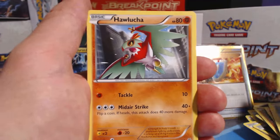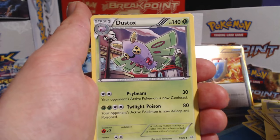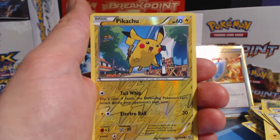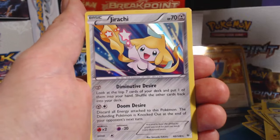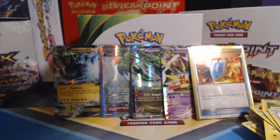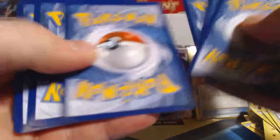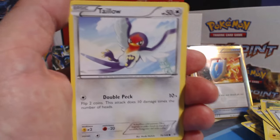Exeggute, Exeggute, Hawlucha, Pikachu, Natu, Spearow, Dustox, Fearow, Unfezant, Pikachu Reverse Holographic. Is there going to be another Ultra Rare? Can we go six in a row? Jirachi — Holographic Rare, though. Yeah buddy. Roaring Skies, you are a breath of fresh air. For some reason, I really like Roaring Skies — something about it.